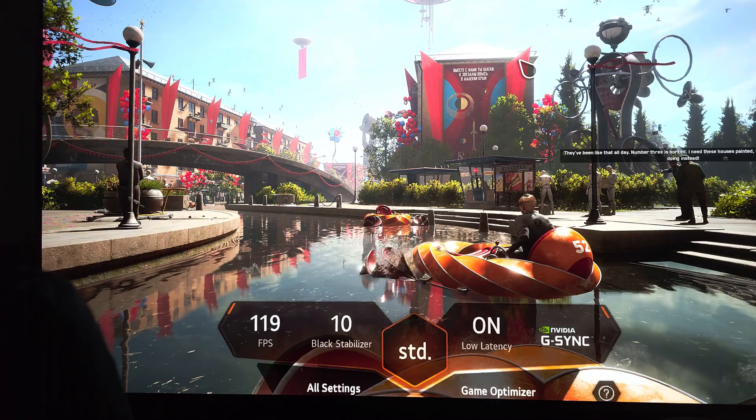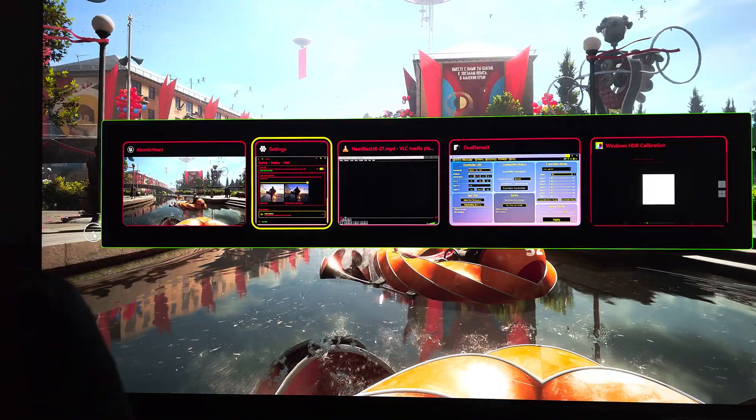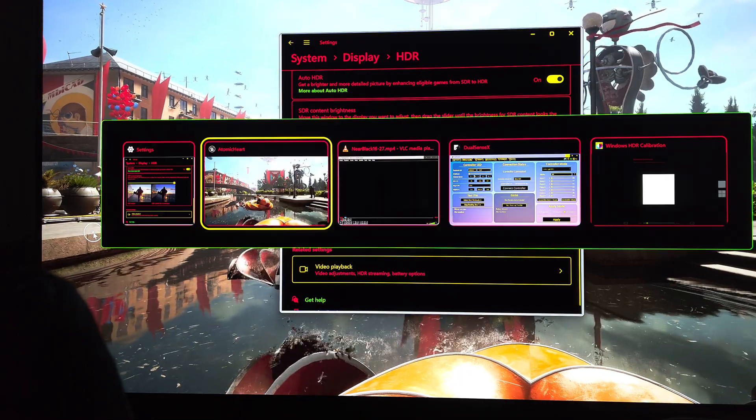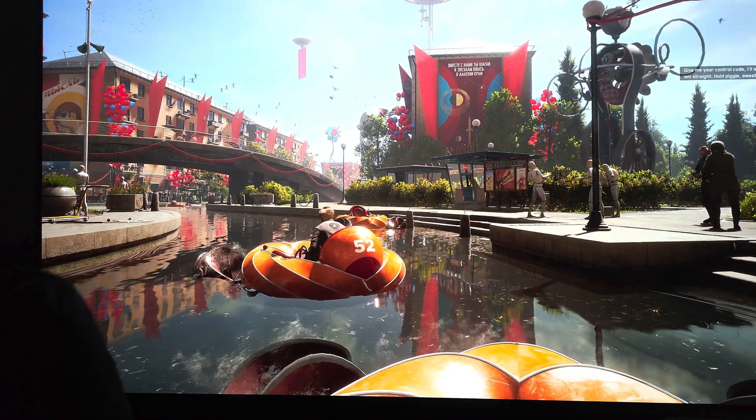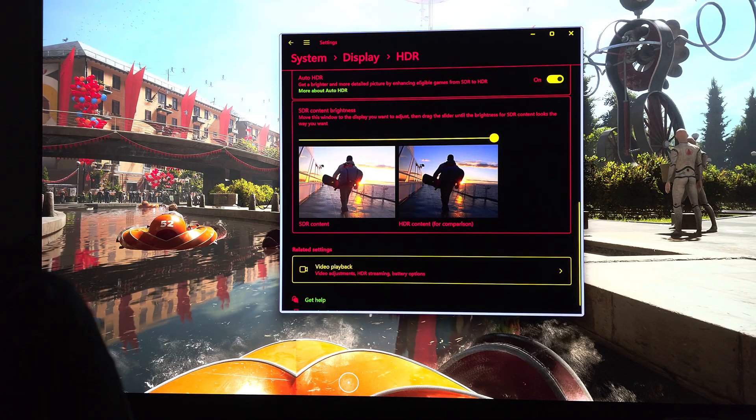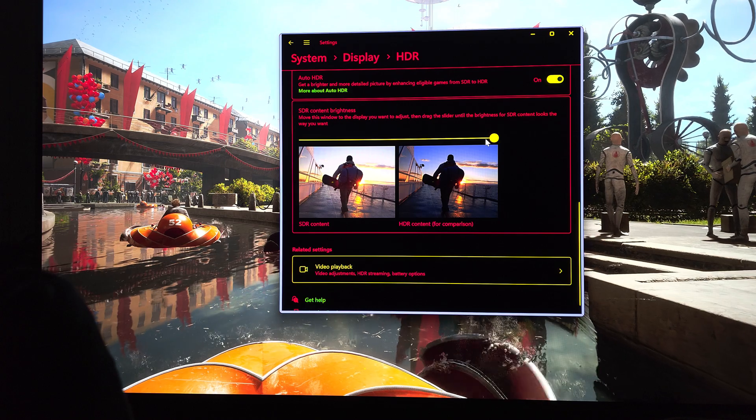Then what you do is max out the SDR/HDR slider — you max that out and you're all set. What we are doing here — let me show you with the HDR calibration app — is we are clipping at 540, because the SDR/HDR slider is pushing max CLL to 498.